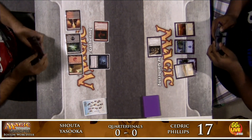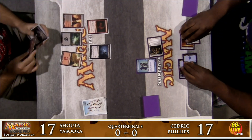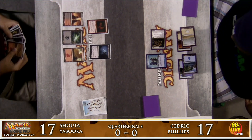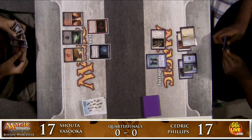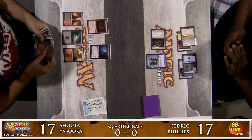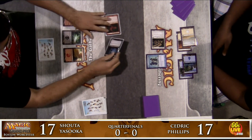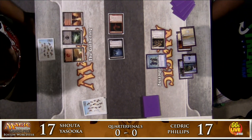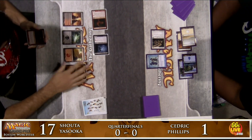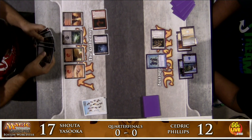Cedric's going to get in with the Knight of Glory, dropping Shota to 17, and clone the Vampire Nighthawk. As far as removal, Shota's going to have two Crippling Blights, two Essence Drains, a Murder in his deck as well, and a Searing Spear, so he does have a couple of ways to deal with the Clone as a Vampire Nighthawk. Shota's going to attack in with both of his creatures, dealing five to Cedric, dropping him down to 12 life points.